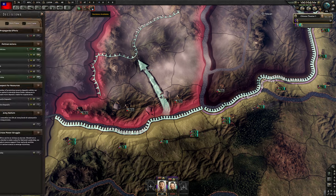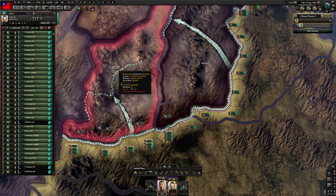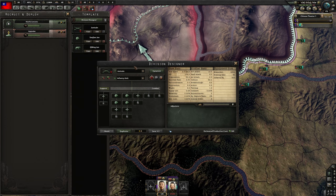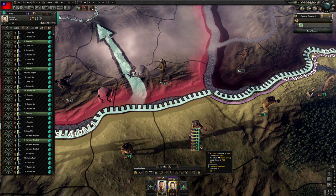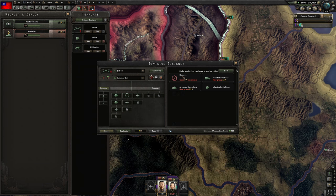We're getting XP and we definitely want to upgrade this to a 10-width. This is going to be 20-width — pocket defense. Now we go defense in depth. We're going to call this inf 10, and then we're going to call this inf 20. We'll have one that's 20-width and one that's 10-width — that should be okay for basically everything. I really hate exercising though because that's a lot of attrition, but we need the XP to make this into an actual proper 10-width.